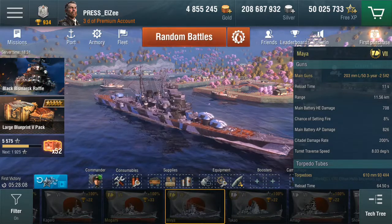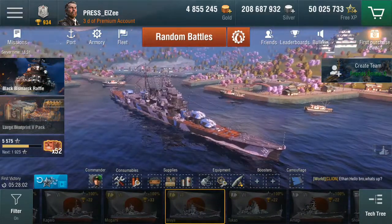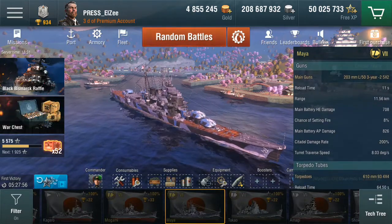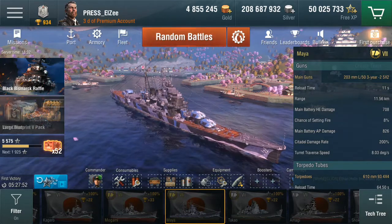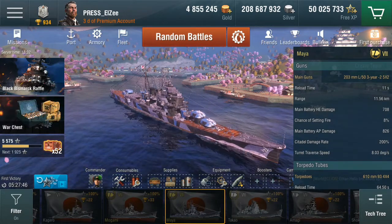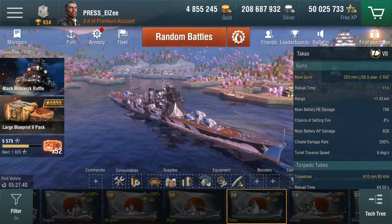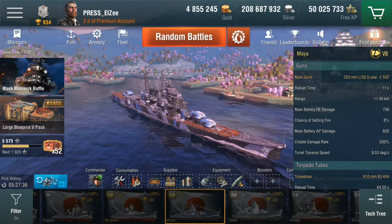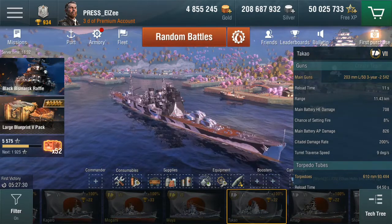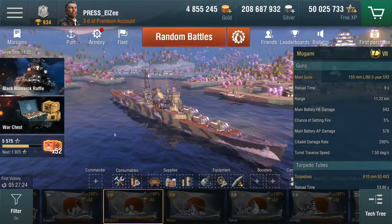The Takao has what looks like 8 turrets there. The Maya however has 4 times 2 in the turrets, so it only has 8 guns. Same reload time, slightly longer range — very slightly — same damage. The difference in traverse speed is the fact that I have the accuracy rather than the traverse module in the Maya.